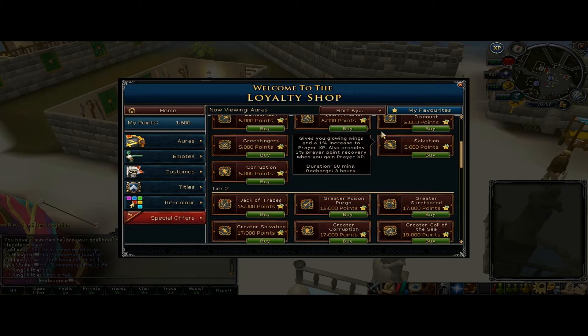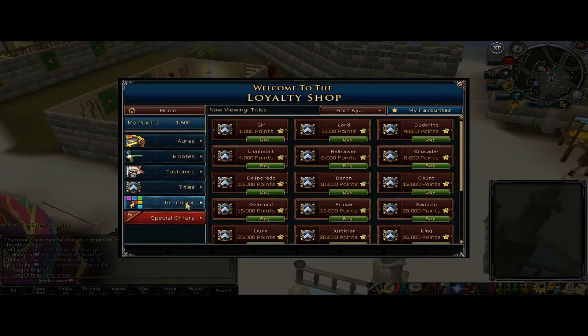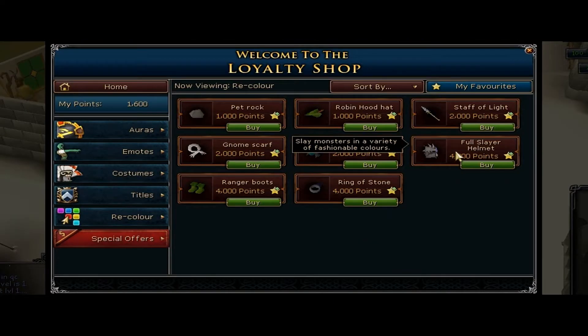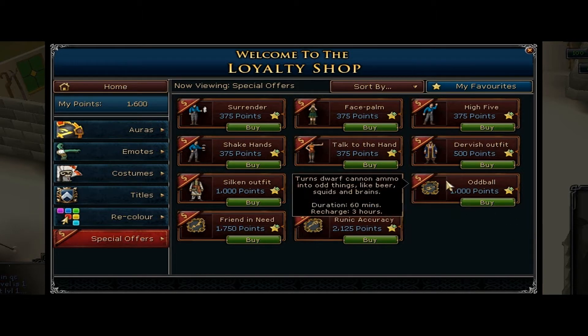I thought I should show you guys the new loyalty shop. They've got a whole bunch of new auras, new everything really. I don't know about titles, but you can recolor some new things. The Slayer Helm is new, and the Ring of Stone. I'm pretty sure the Ranger Boots are new as well. They also have a few special offers. None of these are great, so I wouldn't really advise buying any of this.